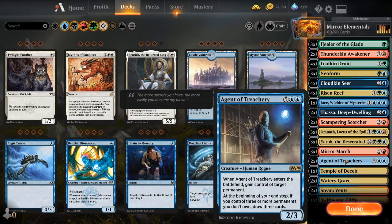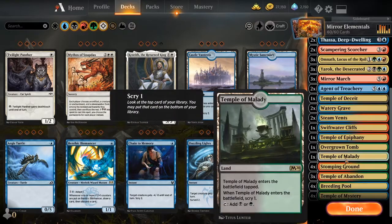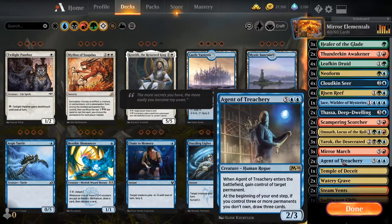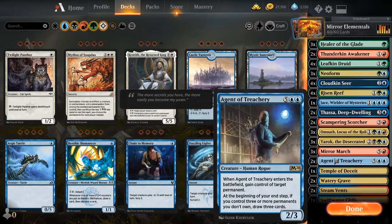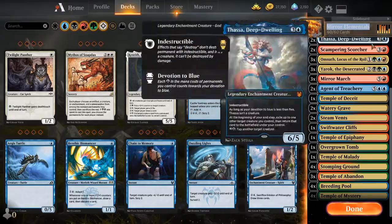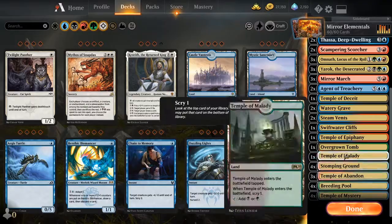And the non-elemental here: Agent of Treachery. And I know, he's terrible. Everyone hates him. But it's just real easy to do the thing with him. He's very easy to get out in this deck. And when you pop him — when you have Yarok out and Mirror March — you suddenly just steal your entire opponent's board. Like, it's kind of hilarious, although no one ever lets you do that. As soon as the triggers happen, they just concede. And then we're running 24 lands in this, and none of them are basic.